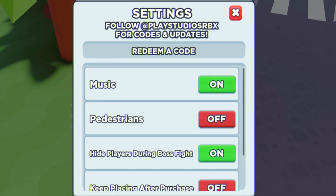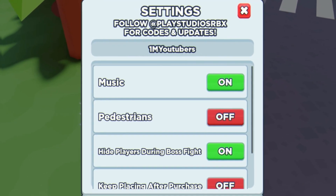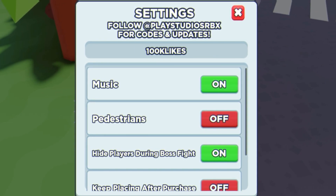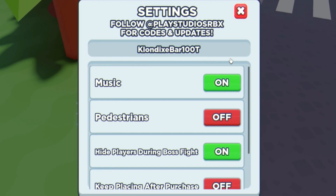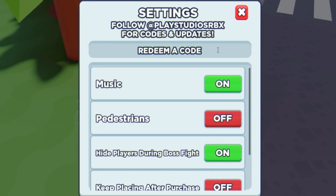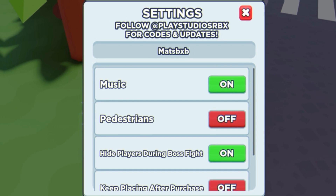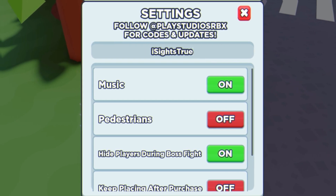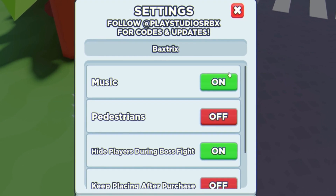The next code is '1armyoutubers' — make sure to match the capitals as shown. After that we have '100klikes', then '50klikes'. Next is a code I can't quite pronounce, followed by the code 'carbon', then 'matsbxb', then 'omb', then 'russo', then 'isightstrue', and finally the code 'backstreet' for free rewards.